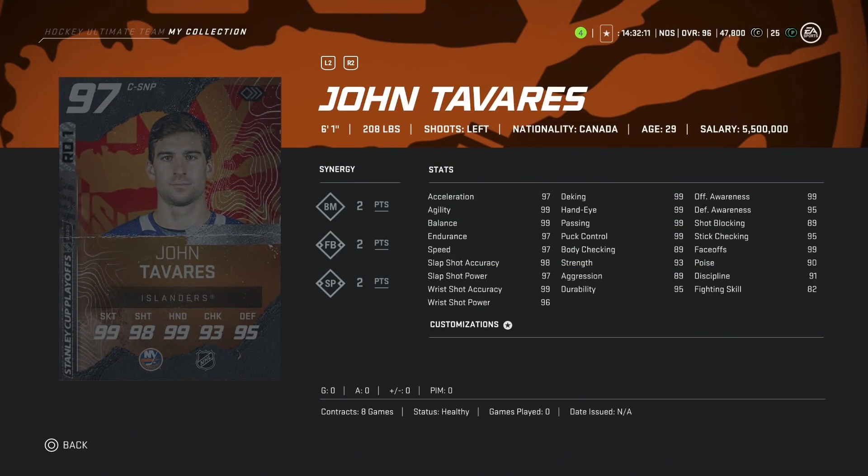Then we've got the 97 New York Islanders John Tavares — 97 skating with 99 agility and balance. Shot is basically maxed out, hand stats basically maxed out. The only thing that isn't is his body checking, but he's 6'1" 208, so you're going to be able to do enough damage. This is a fantastic center card, and if you were choosing between the two, I'd rather have him than Crosby. I'd be interested to see how much he goes for — I have a feeling it's going to be quite a lot.